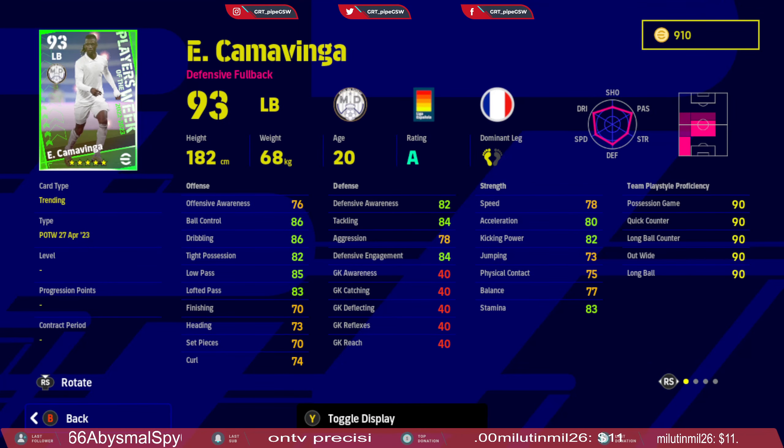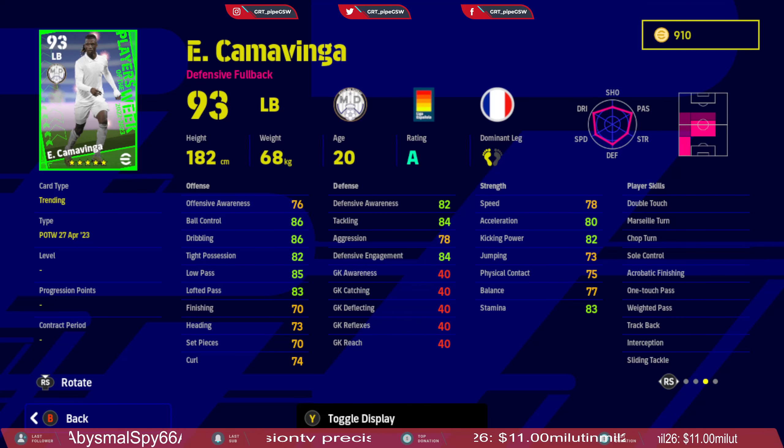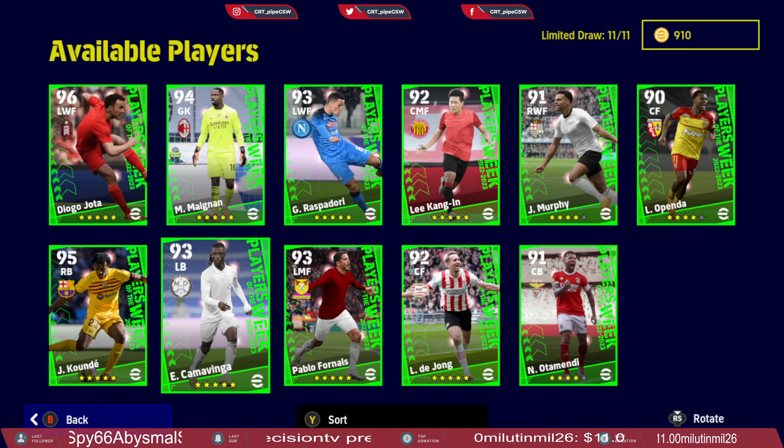Next we have Kamavinga as a defensive fullback — this is something new. You can use him as a center midfielder and defensive midfielder; those are his primary positions. He is a bit slow for fullback but will probably do the job. I would mainly use him as a center midfielder or defensive midfielder. Ball control in possession is great, passing is great, finishing could be slightly better, kicking power is decent, and defensive awareness is great for a center midfielder. Skill cards: double touch, Marseille turn, chop turn, sole control, acrobatic finishing, first touch pass, one-touch pass, weighted pass, trackback, interception, and sliding tackle. Standard form.